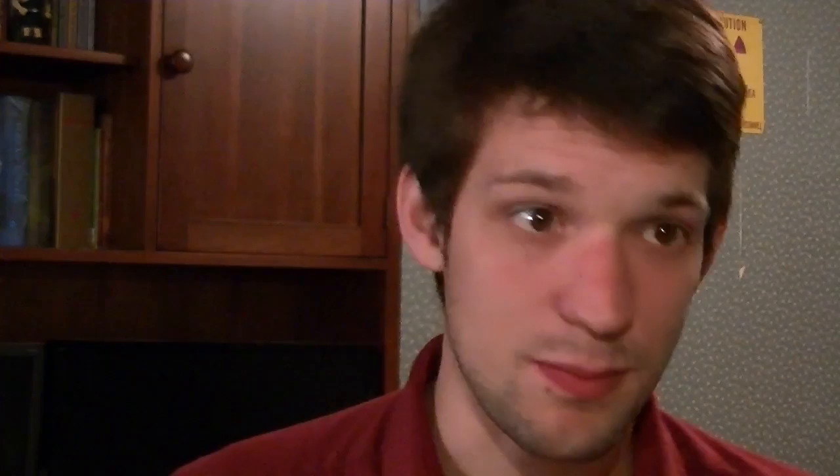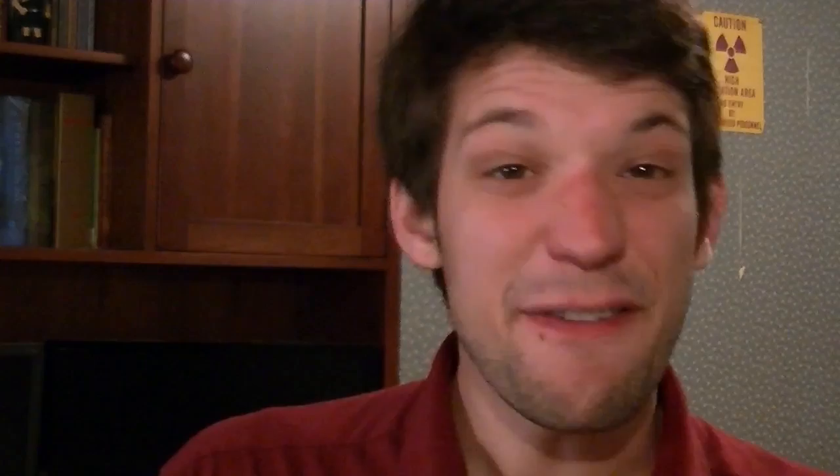Then flip over the next challenge card and put your crew marker on top of it to indicate your crew's progression. You may also immediately attempt that next challenge with the same Cat Girl — you don't have to, but you can keep going until she fails. If you fail a challenge, your turn ends. Your Cat Girl is knocked out — turn her sideways and remove her from play. Any toys that she has may not be used for the rest of the caper. However, the rest of your crew learns from that Cat Girl's disgraceful failure, and they receive a cumulative +2 bonus on their challenge skill for that particular challenge for each Cat Girl in your crew that has failed that challenge.